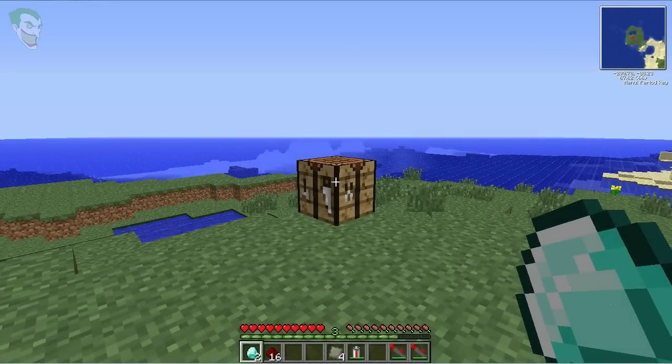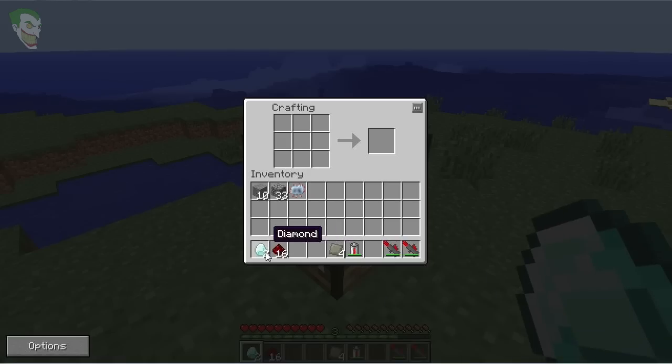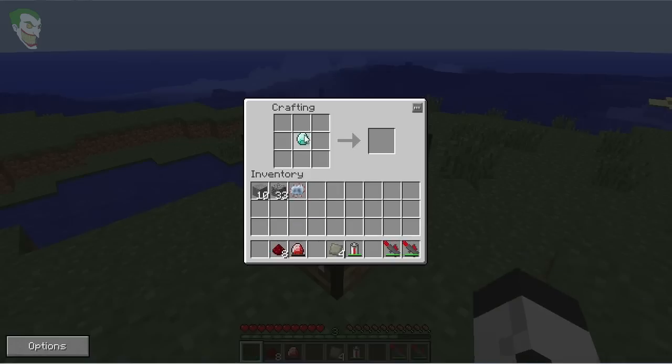This is the second last step in creating the mining laser. We need to create two energy crystals. To do that, go to the crafting table, put a diamond in the middle, and put redstone around the diamond — simple as that. You need to create two of these, so do the same process again.